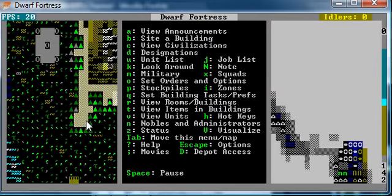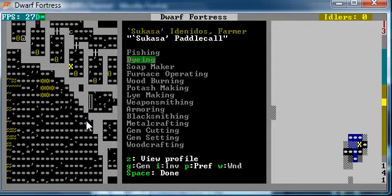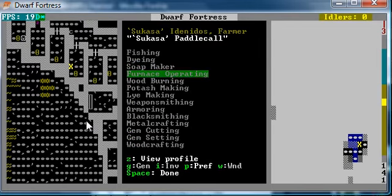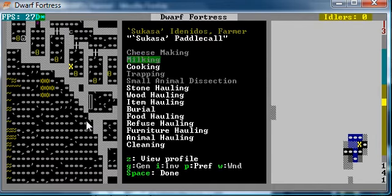Alright, I'm going to assign people to do stuff. People are so freaking lazy, swear to god. You can be my leather worker, my tanner. What are you right now? Farming, Butcher. He's my butcher. So he's also going to do clothes making and plant processing and weaving — not milling. And that's it for him. He should go make those things once he's off break.